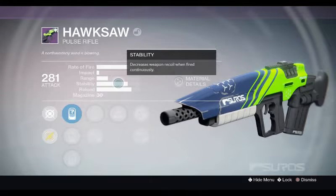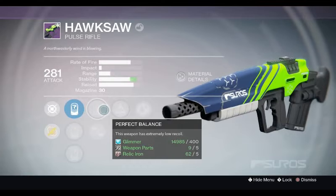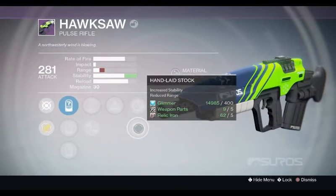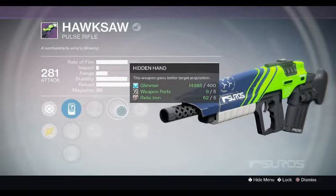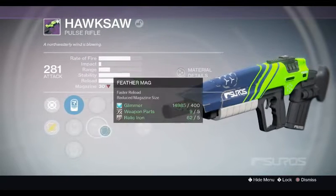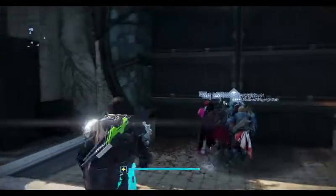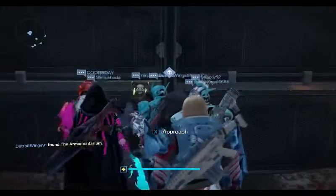It's the Hawk Saw, which is kind of a cheap gun, but check this - we've got Counterbalance, Perfect Balance, Hand Light Stock, and Hidden Hand. I mean, that's great. Is this gonna seem cheap to you guys? It's kind of cheap to me.